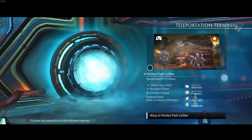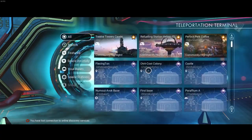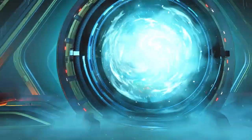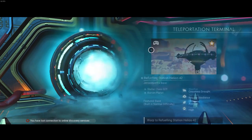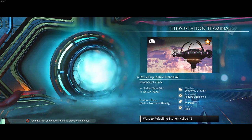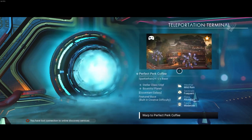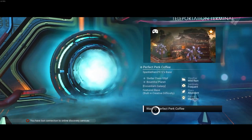We're going to load in here. As you can see, this is located in the Eisentham galaxy. You're going to need to head to the Anomaly. Once you get to the Anomaly, go to the back portal — this set here — and then we need to check out the featured bases. This first one is in the Euclid galaxy. This one here is the Eisentham galaxy — it is a featured base — and we're going to load into here, which will take us directly to Eisentham.